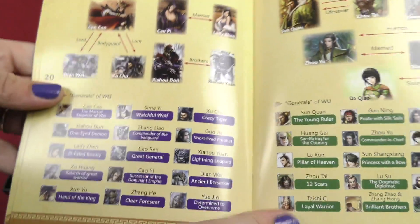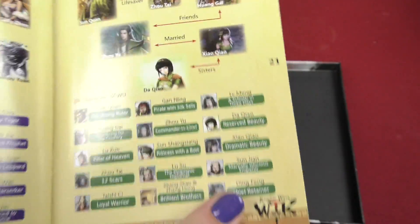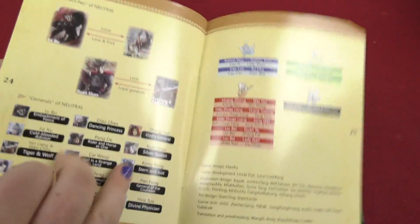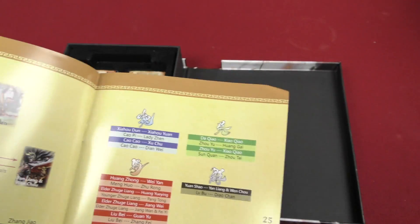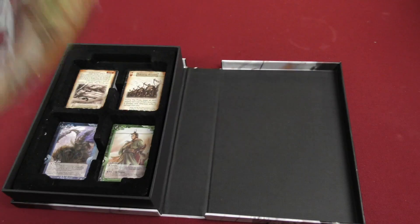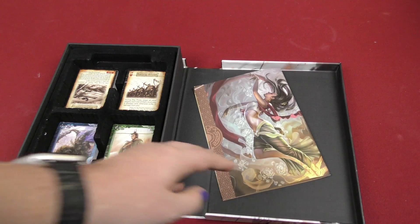Then the appendix with lots of stuff, including a yellow box. Then a second appendix with all the different cards and more content. At the very end you got these little table charts, and at the very bottom the credits. On the back: artwork. So cool. That's the rule book.